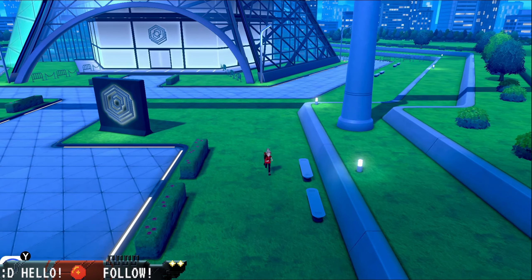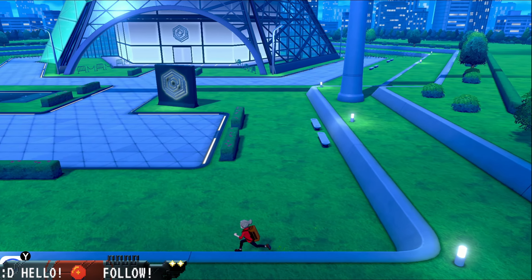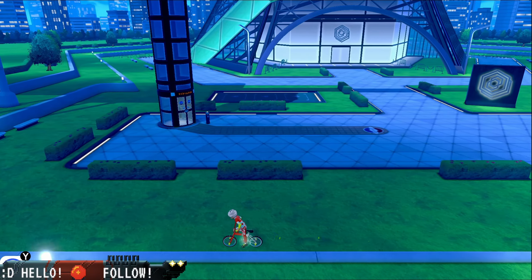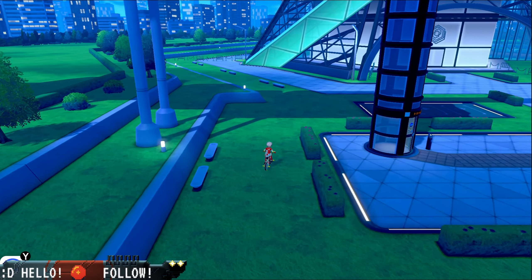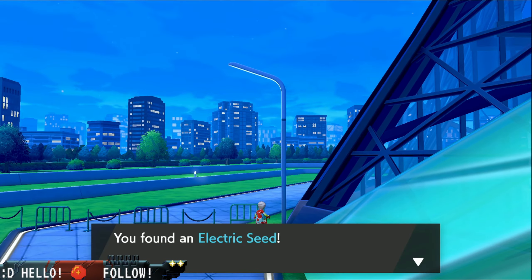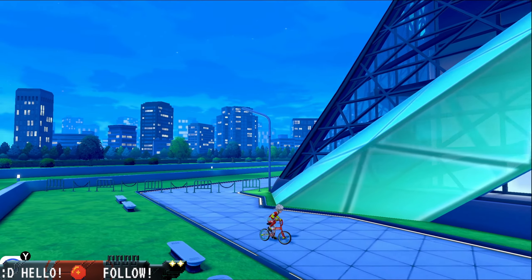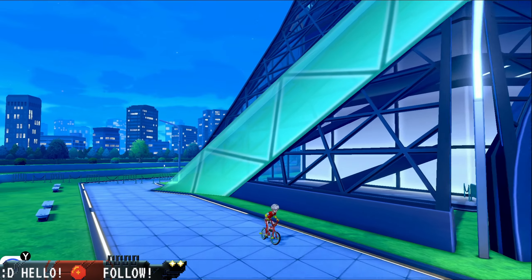We're gonna go down here and pick up the hidden item somewhere around here. On the bike — there's the sparkly. Great Candy, alright. So then we're gonna go to the other corner. Pretty much all four corners should have an item of some kind. There's an Electric Seed — an item held by a Pokemon to boost defense on electric terrain, it can only be used once. And I found a Nugget, so that's an easy 5k.